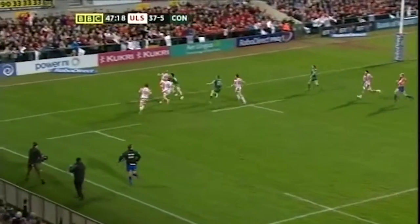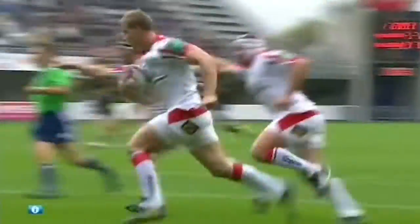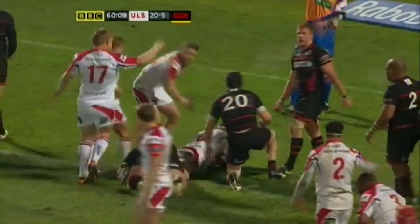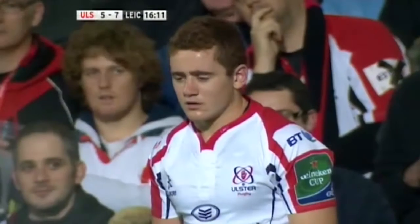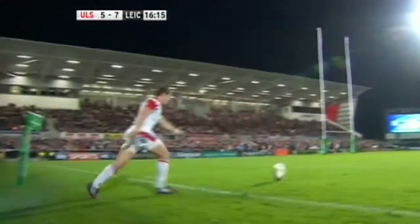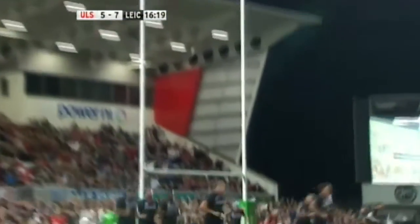A try is the most valuable form of scoring and is worth 5 points. A try is scored by placing the ball on the ground beyond the try line, located at either end of the pitch. When a try is scored, the scoring team will have the opportunity to kick a conversion, which will add a further 2 points to their score. The conversion is taken in a straight line back from where the ball was grounded.